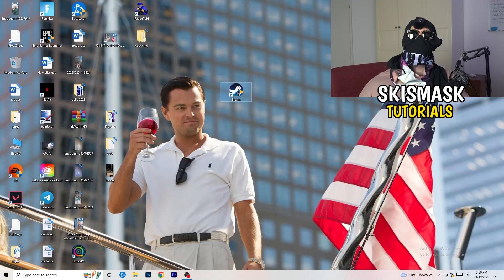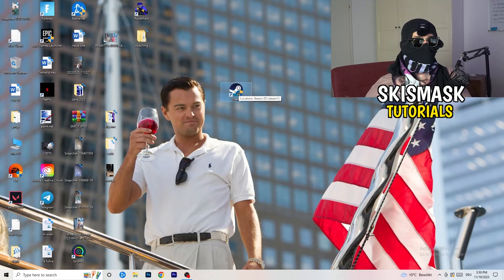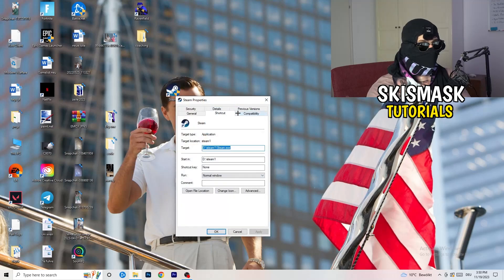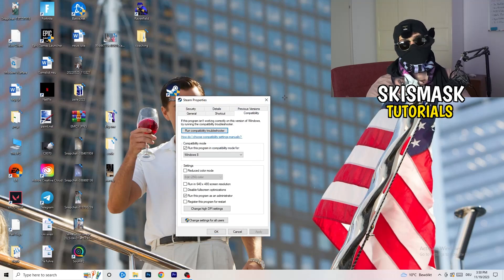Restart your PC and you'll see the administrator symbol on your launcher shortcut. Every time you start your launcher it will run in administrator mode, which helps with a lot of issues — especially not launching issues. If it still doesn't work, take your in-game shortcut on your desktop and do the same thing: right-click, run as administrator, or go to Properties > Compatibility and copy the same settings.